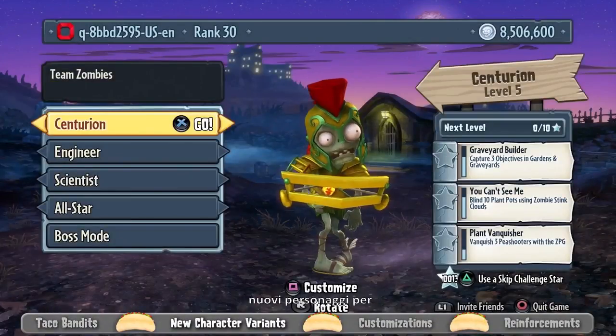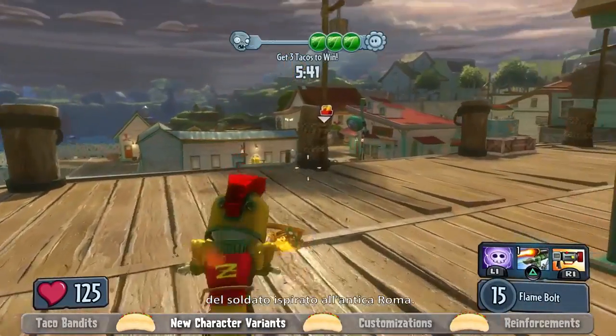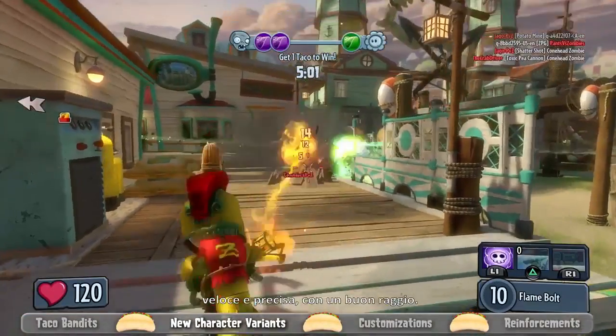We have seven brand new characters for Legends of the Long. Starting with the zombie side, we have the Centurion, who is our Roman-inspired soldier variant. He has a single-shot semi-automatic weapon that does fire damage on impact — very fast, very accurate, and good at range.